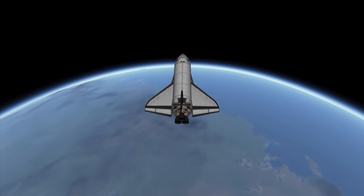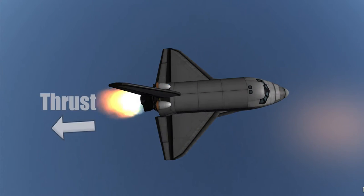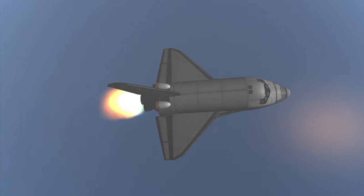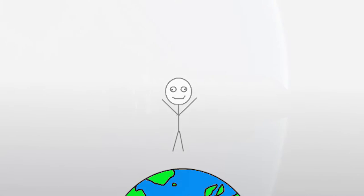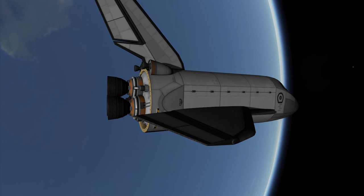Prograde is essentially adding energy in the direction the craft is already moving. In orbit, this effect adds energy to the orbital path, increasing the orbital height on the opposite side of the body you are orbiting. At first glance, this might seem counterintuitive. Think of it this way — on the Earth, jumping harder will send you higher into the air before you come back down. Likewise, going faster in orbit will send the craft even further away from the orbiting body before it comes back down.